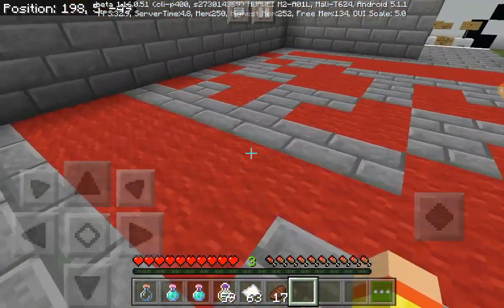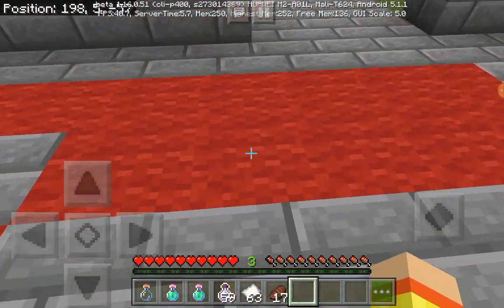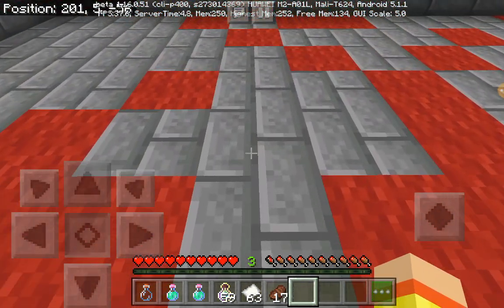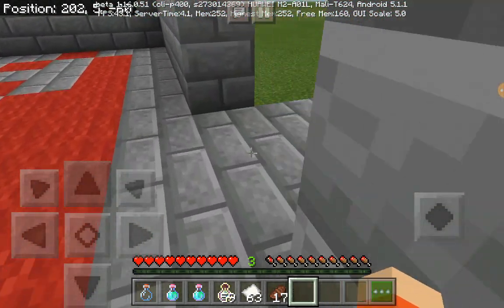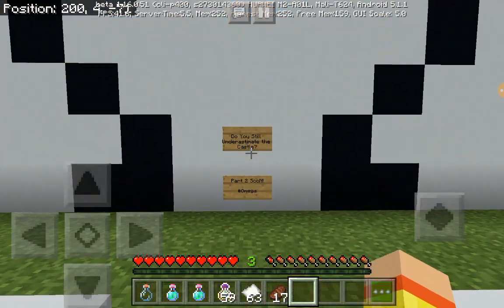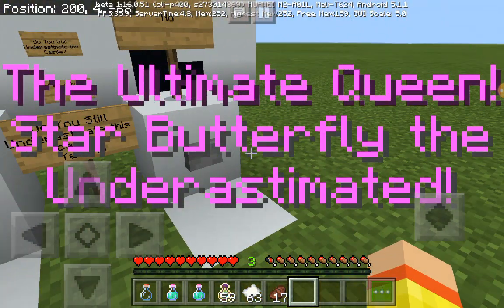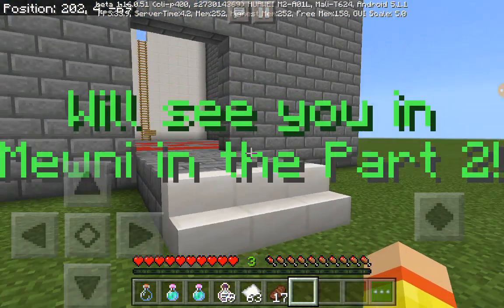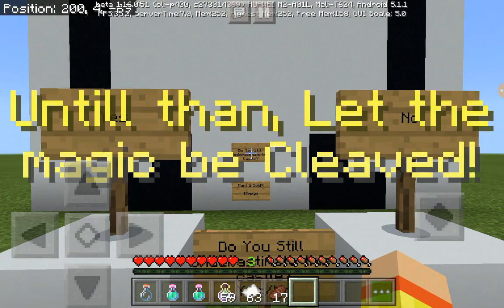Just that — not today, because this will kill me. Oh gosh, it's gonna suck. There we go, that's okay. Do you still underestimate the castle? Patrice Omega — yes. The ultimate Queen Star Butterfly — the underestimator. With you in part two, until then — let the magic be cleaved.